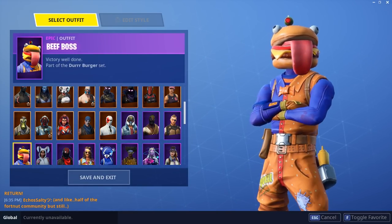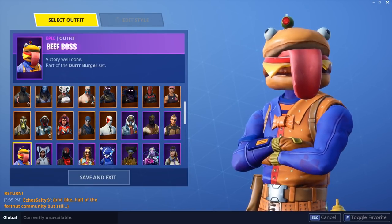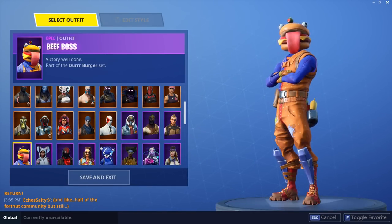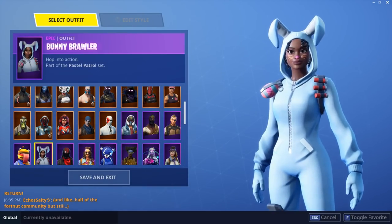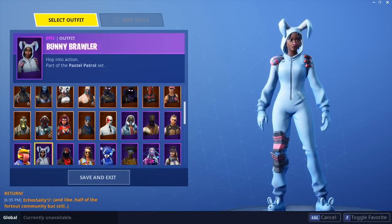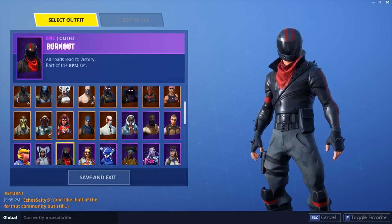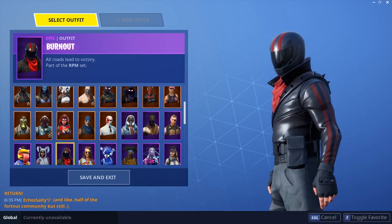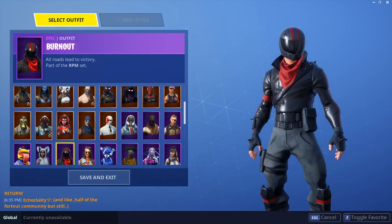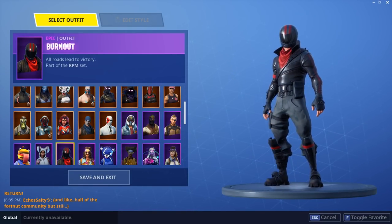Beef Boss — awesome skin. We should be seeing this skin back probably this week. It's a really creative skin, I know this was on Reddit and a lot of people wanted it. It's a really cute skin — it's a really troll skin and it's cool. Bunny Brawler — the bunny skins came back so of course I had to pick them both up because I really like the bunny skins. They're really creative — look, bunny slippers, you got a bunny outfit on. Burnout is one of my top five favorite skins and I might be alone on that one. With the black and red, the helmet on — can't see his face — it just looks really cool and badass.